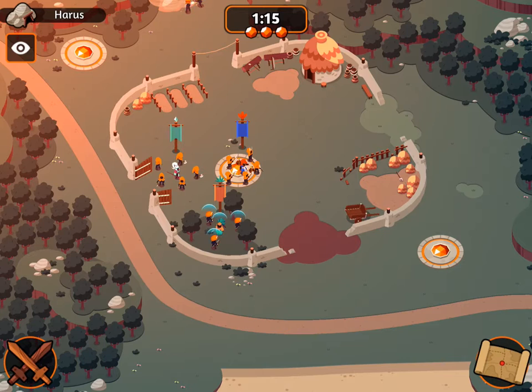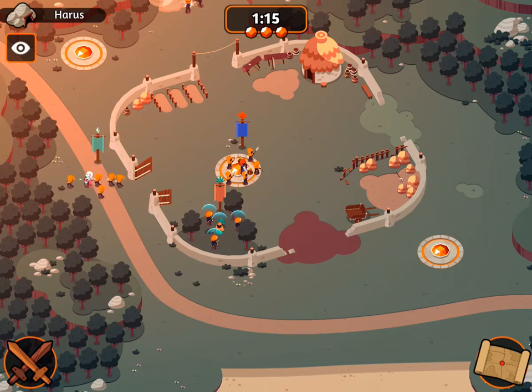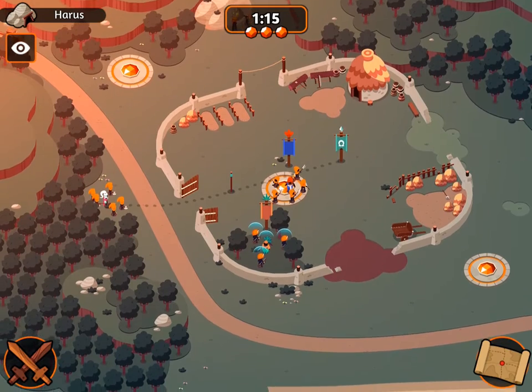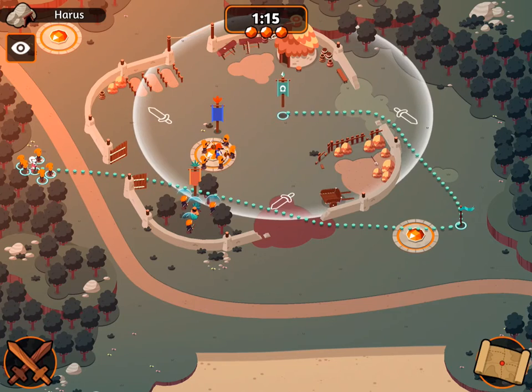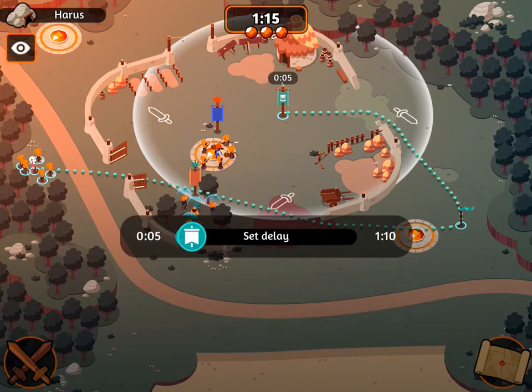I think what we're going to do is we're going to bring the priestess over here into this nook, and to really take advantage of her ice wave ability, we are going to give her a really long path all the way around here, making sure that we hit both the mud, the bottom point, and the eastern entrance to this base. And we're going to tell her to do that at 25 seconds.